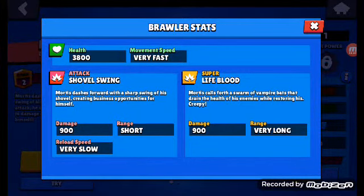I can't believe I got the mythic brawler. We're probably going to get more mythics and I'm definitely going to be showing you more brawlers. His normal attack is called Shovel Spring — you can dash three times with his normal attack. He deals 900 damage, his range is very short, and his reloads are very slow, which we'll find out in battle.